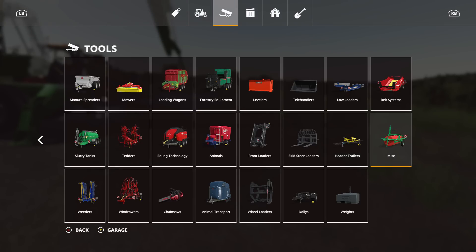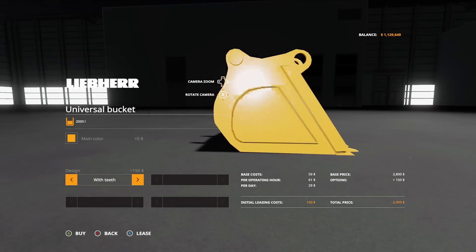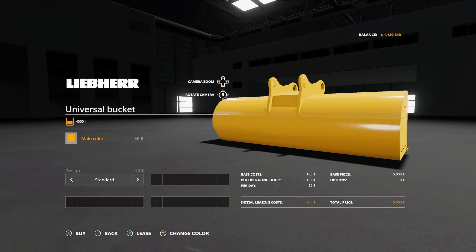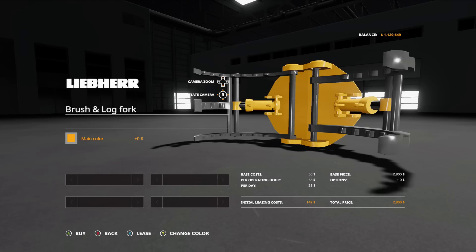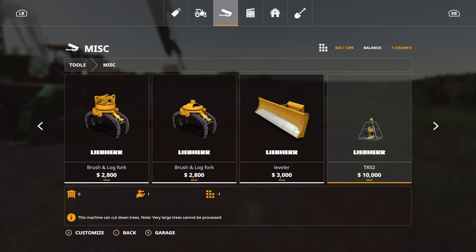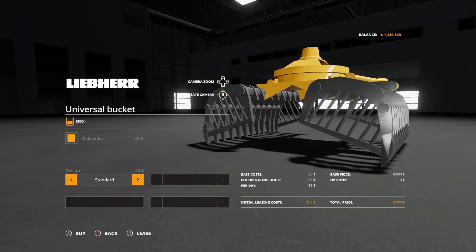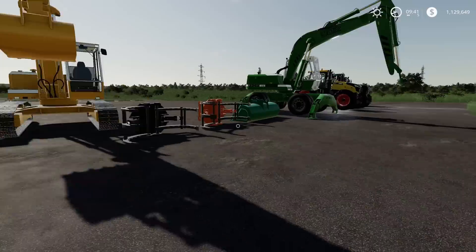The attachments are found under miscellaneous in your tools section. The universal bucket holds 2,000 liters — standard design or with teeth. A larger universal bucket holds 4,000 liters, also with a teeth option. The brush and log fork is 2,800 liters. There's a leveler with a three-meter working width. The TX52 cutting head, and a universal bucket holding 3,500 liters with an option to add grain support. That's the full Liebherr 902 pack.